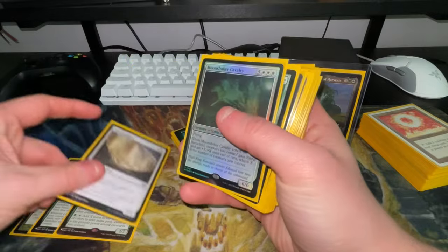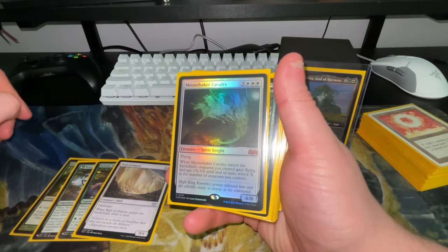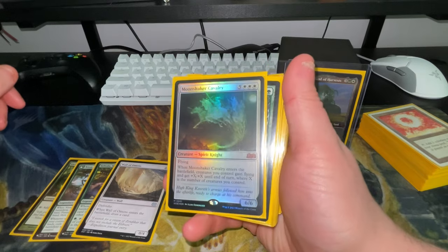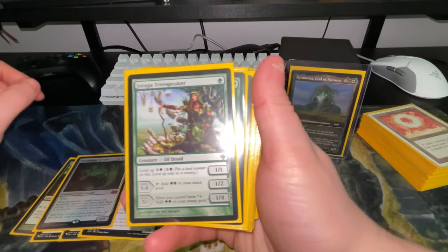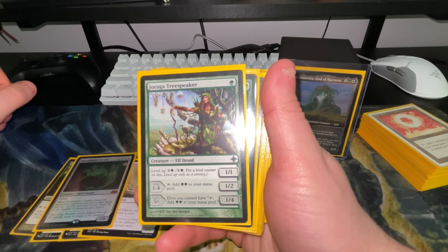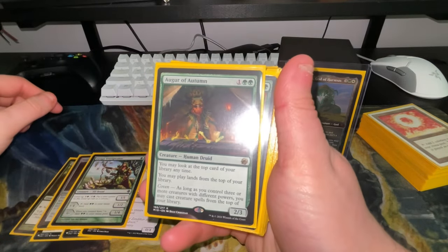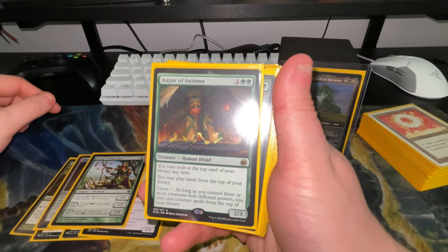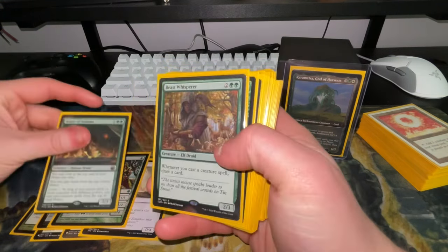Walla draws a card on ETB. Moonshaker Cavalry gives all your creatures plus X plus X until end of turn where X is the number of creatures you control and they gain flying — perfect finisher. Augur of Autumn lets you play lands from the top of your library, and if you control three or more creatures with different powers you may cast creature spells from the top of your library.